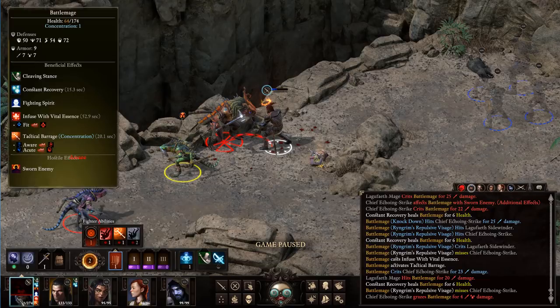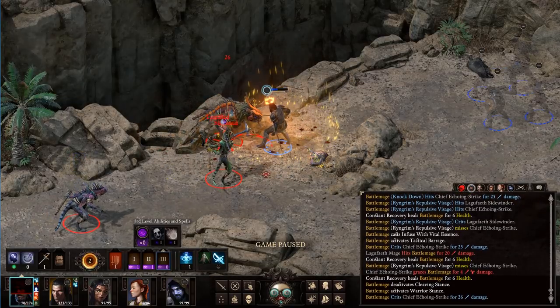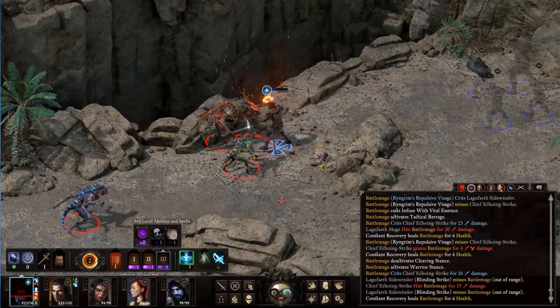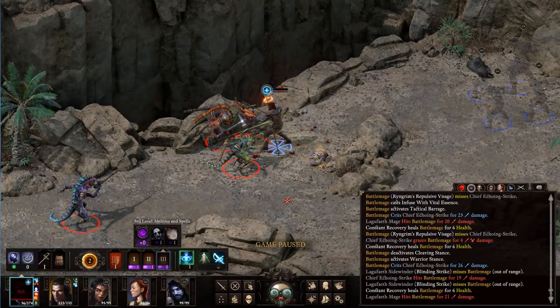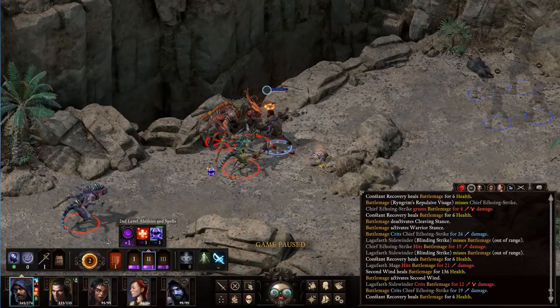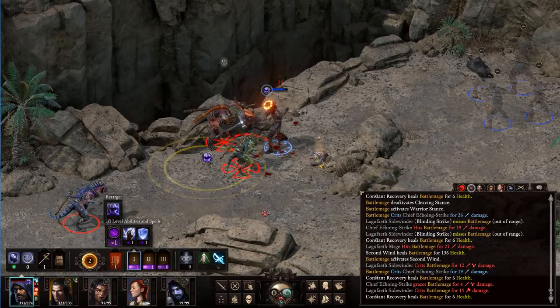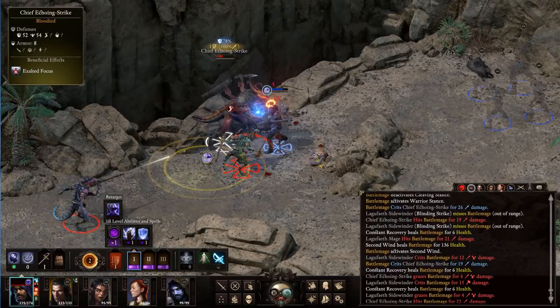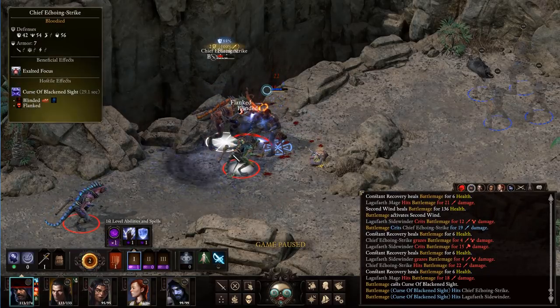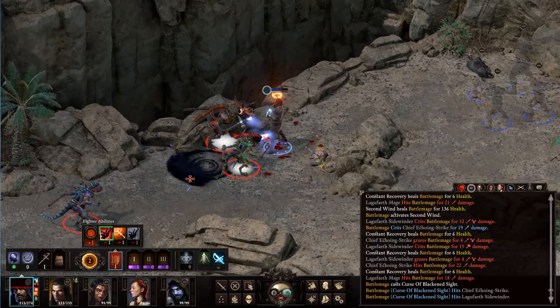Let's go to Warrior Stance because Warrior Stance gives us actual deflection. I don't want my health to get too low. Let's do one more attack, and then I'm going to pop the Athletic Second Wind. Okay, that was excellent. Let's blind these guys — hopefully it sticks. Alright, flanked and blinded. That'll help a lot. If we can get this guy down, this will be a lot easier fight.